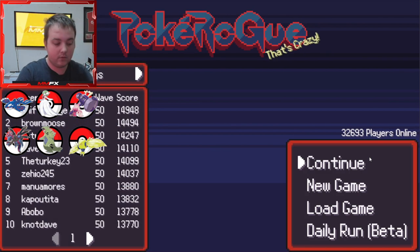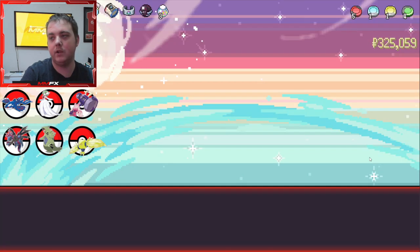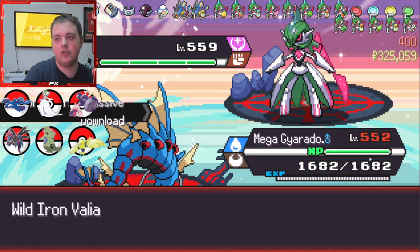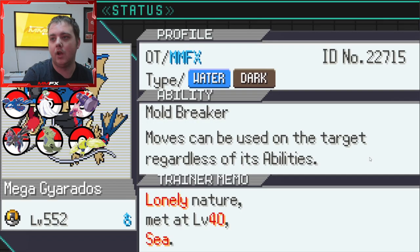We have two runs currently. One is at level 400, one's at 325. Let's look at the 400 one first. In this run I actually got some really good Pokemon, but I messed up and forgot to heal before the boss fight, so this is a dead run.